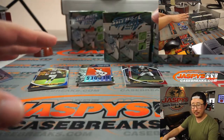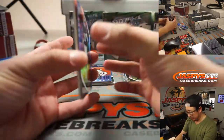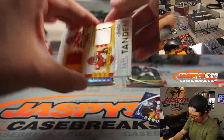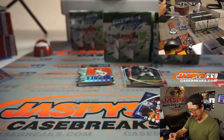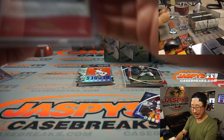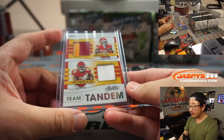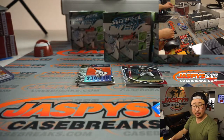I've got one more break to do after this, then we'll go through orders. Behind CeeDee Lamb is Team Tandems — Damian Williams and Clyde Edwards-Elair, 17 out of 25. And behind that is an AFC West dual relic for Gale.